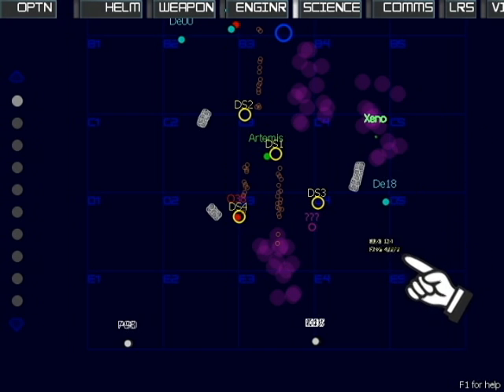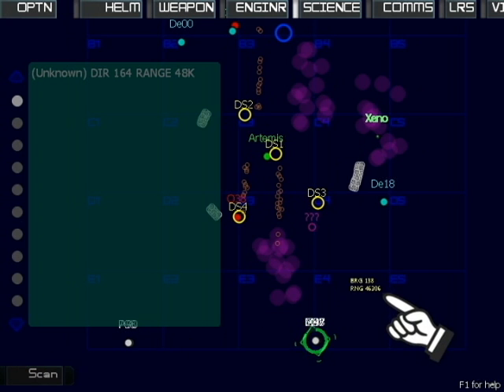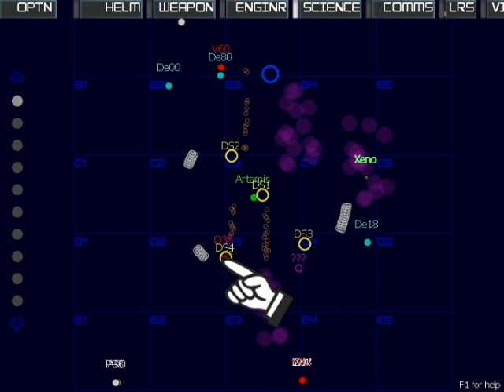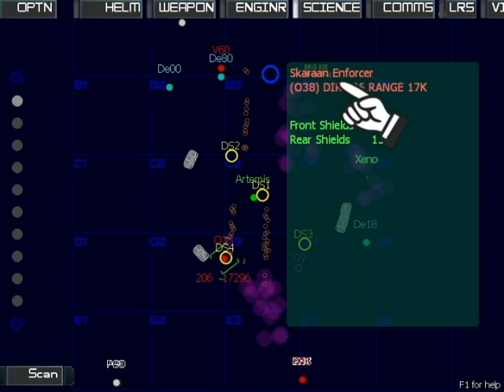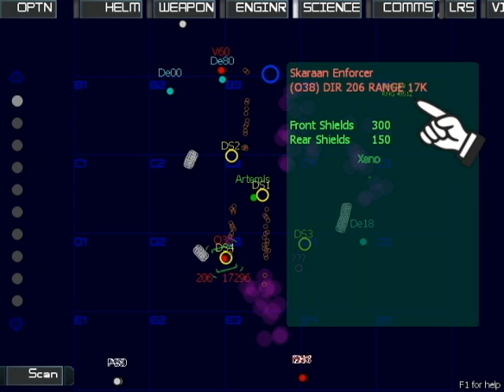Most of the enemies are not red but white because they haven't yet been scanned. You must scan them by selecting them and using your scan button. They will also be scanned when they get close enough to a friendly base or ship. Clicking on this enemy shows that he is a Scarron Enforcer. To intercept him, move the Artemis towards him — the proper direction is 206 degrees. The distance between the Artemis and this enforcer is currently 17,000 meters. A single scan will also show you the exact values of his front and rear shields.